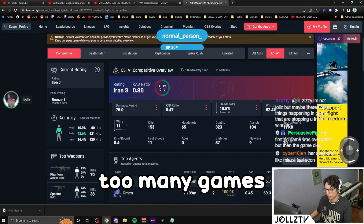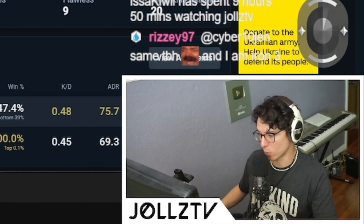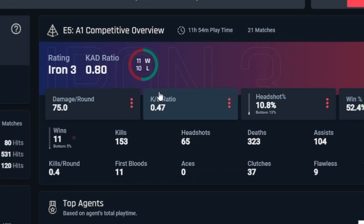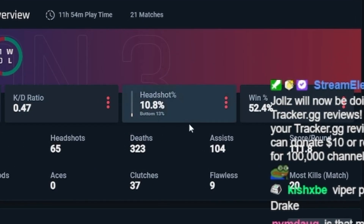So currently Iron 3 — we don't have too many games to play with. One thing I'm noticing: damage per round is 75, and you want to aim for around 140, so this is a bit low. Same with the KD — KD ratio is 0.47, you want to aim for around 1. And headshot percentage is a bit low too.